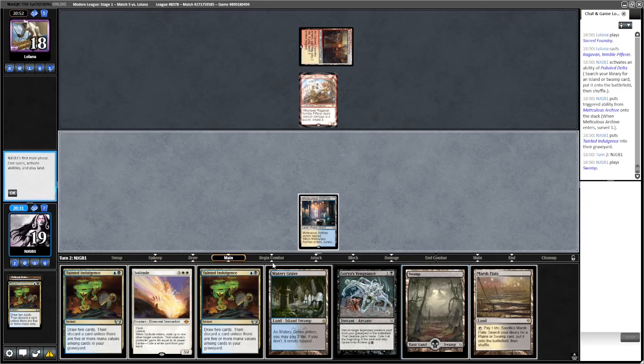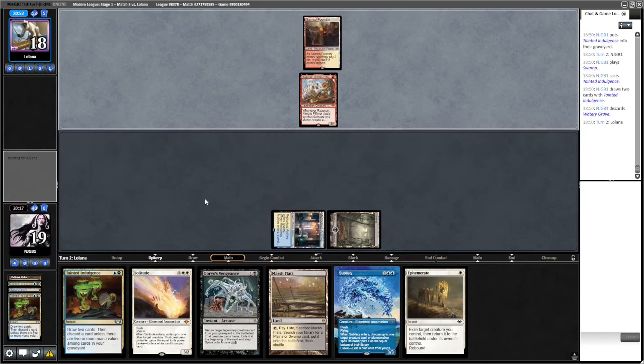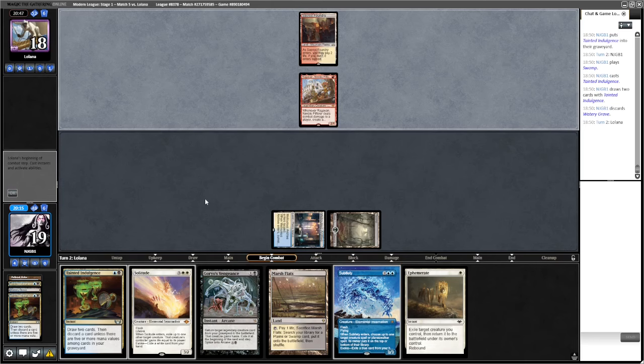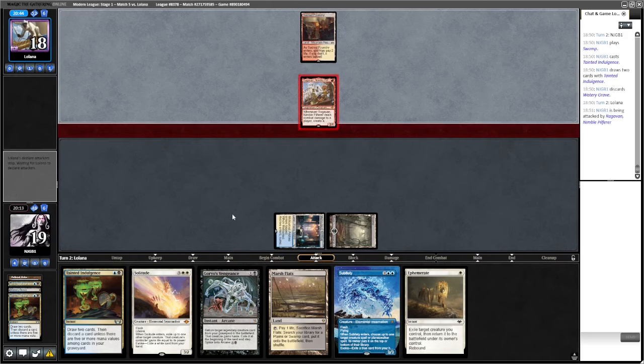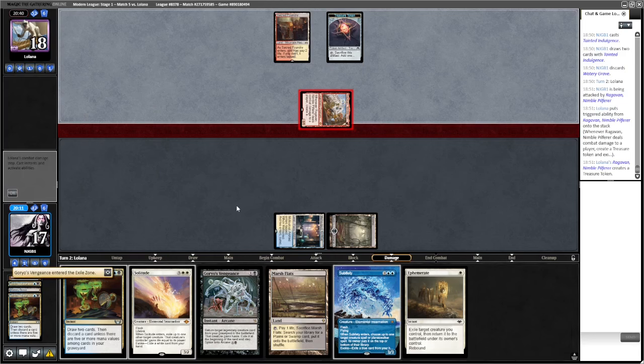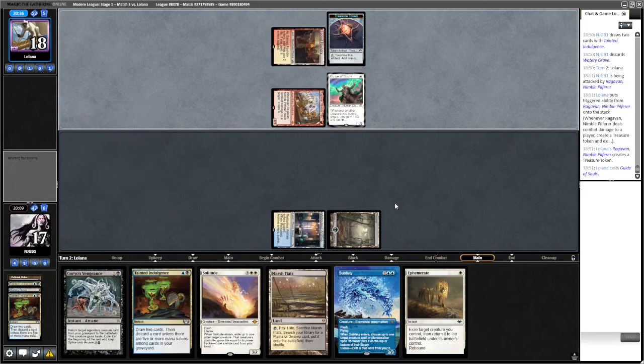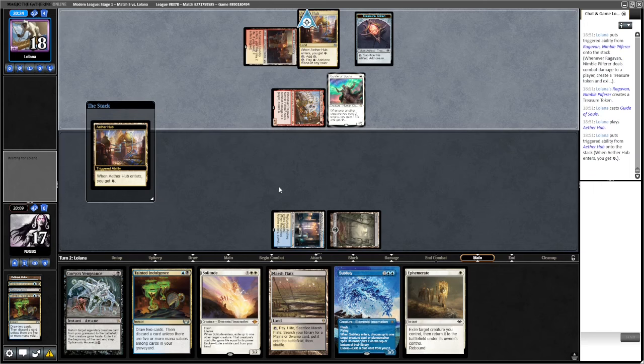We'll do this now in case we find a white card — which we do. I think I'll let the Ragavan hit us once. If it hits Thoughtseize that's rough, but we can Solitude Ephemerate — we need another white card for it. That seems a better option. They get a Goryo's Vengeance which is fine. This is where we really want Solitude Ephemerate to come through. We kind of just want them to tap out.